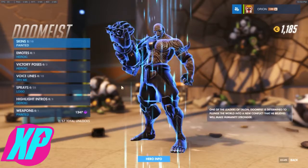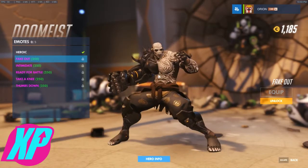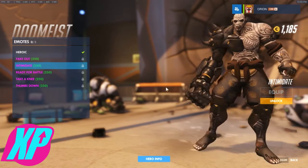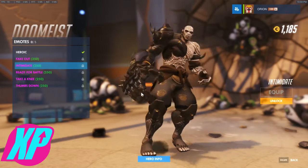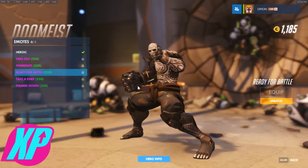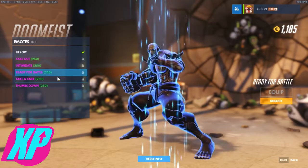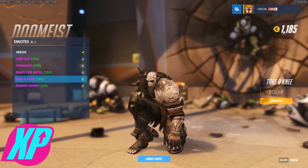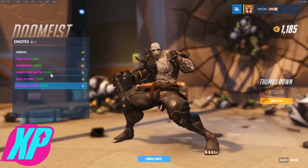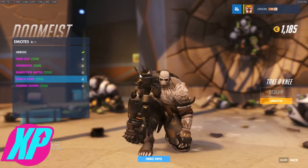Let's see his emotes. We've got Fake Out — oh, it's so cool. You get a lot of personality out of these emotes and animations. We've got Intimidate — whoa, that's some beginning-of-a-boxing-match intimidation stuff right there. Ready for Battle — cool, these are awesome. Taking me — this is a sit emote. I love the weight of that gauntlet. And Thumbs Down — this is like our laugh emote almost. I love it, that's so cool.